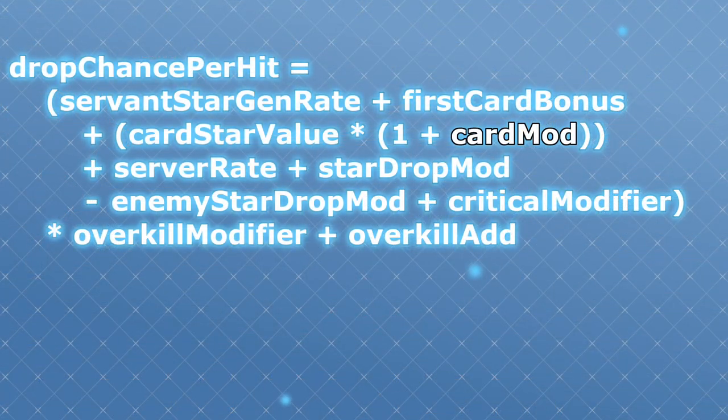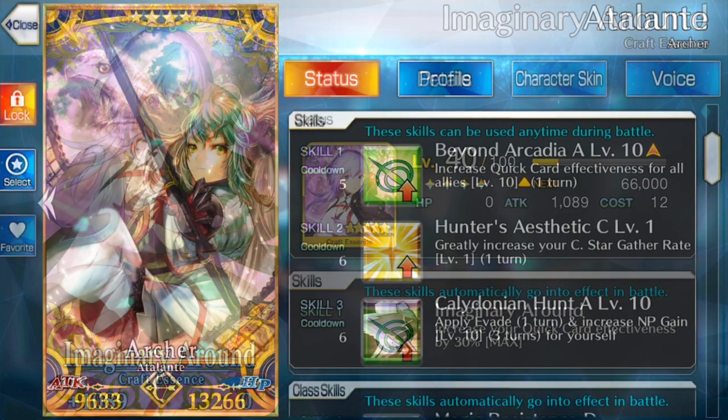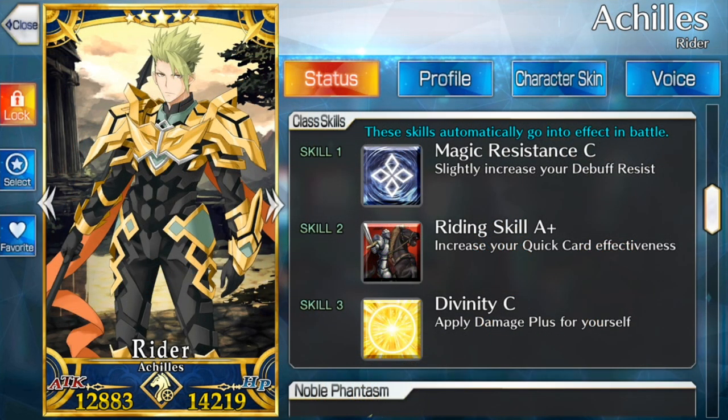After that we have card modifier, which means buffs or debuffs to your card effectiveness. Craft essences like Imaginary Around, servant skills like Crossing Arcadia, master skills like Reaction Reinforcement, and passive skills like Riding all apply here. They don't multiply each other, however — their bonuses are added together to generate the total card modifier value.